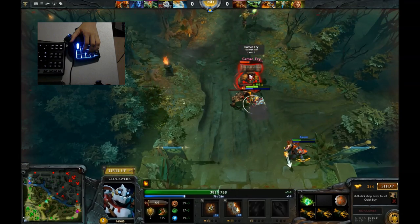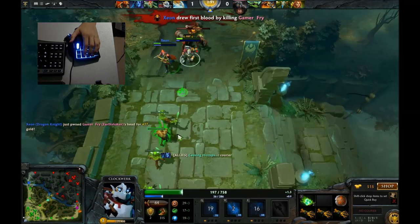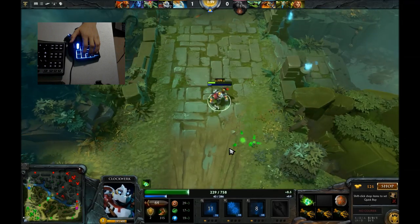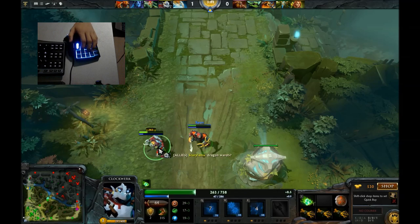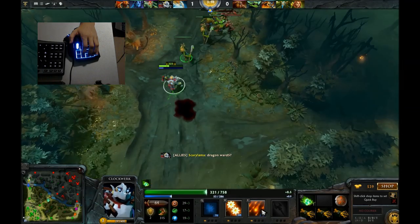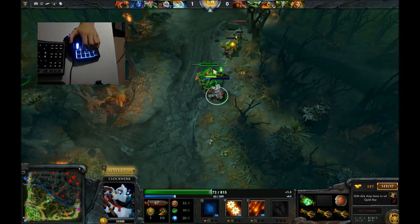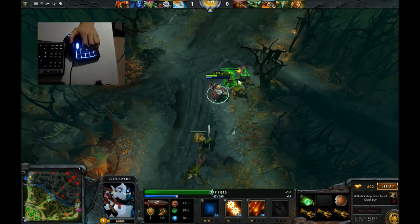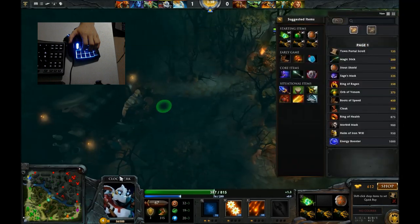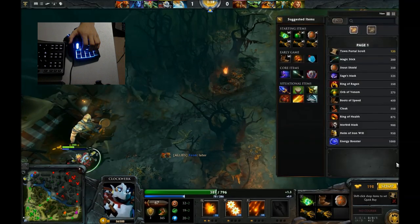There we are — first blood, easy! Now I might just stay back; he'll be very low so I can probably Rocket Flare him down. I'll auto-attack to push back the wave. It's quite dangerous. I'll buy my boots, which is probably a good early item. I might sell one of the others.